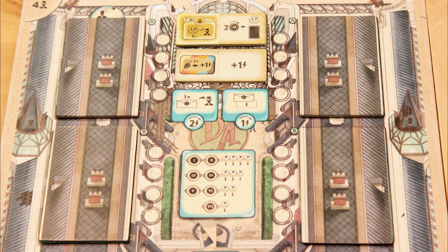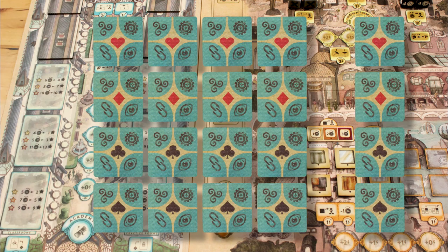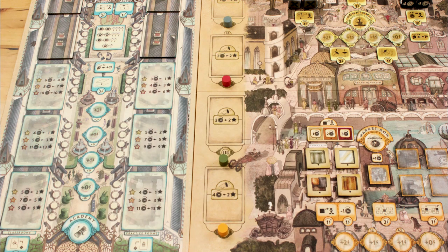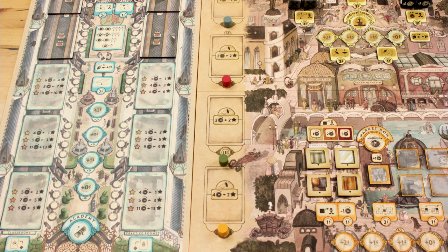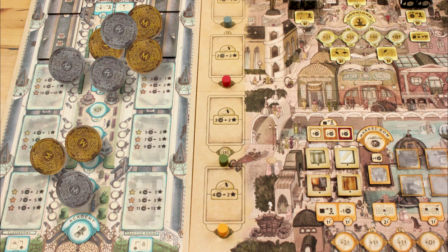Shuffle the secrets and deal 2 to the Academy board. Everyone starts with 3 fame instead of 5. Everyone gets an additional marker per trick, for a total of 5 markers in each suit. Dalgard's Academy gives everyone an extra 2 starting coins, so pass out 12, 14, 16, and 18 coins in initiative order.